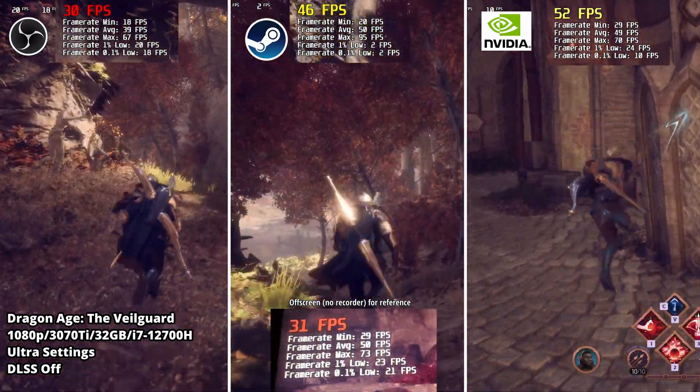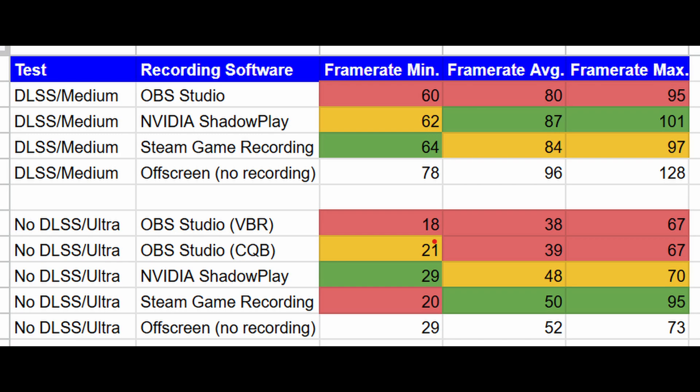Test concluded. Here are the summarized results — green is better, yellow is mid, and red is lowest. With less stress on the system, Nvidia ShadowPlay was above Steam Game Recording but not by much, and OBS was behind but not hugely so. At ultra settings with no DLSS — more stress — Steam Game Recording was actually slightly better than ShadowPlay, though I'd call it essentially a tie. OBS definitely struggled, roughly 10 FPS less compared to the others, which is quite significant when the system is under stress.